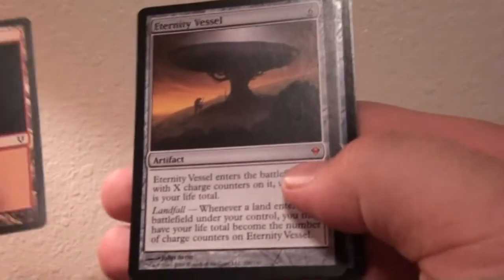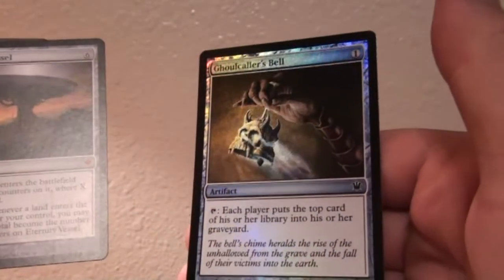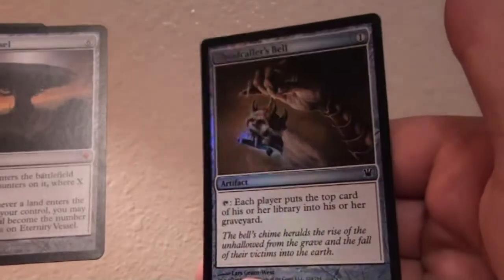Off of pretty here, so let's see what's behind these. There's the Eternity Vessel. Okay, cool. And a bonus — Ghoul Caller's Bell. Foil! That's cool.